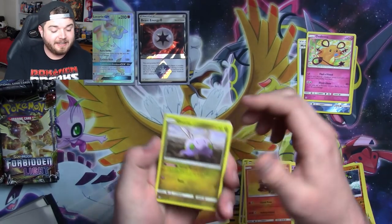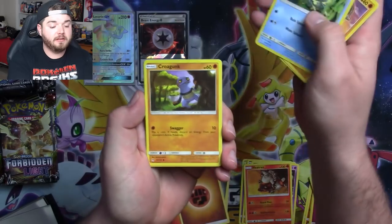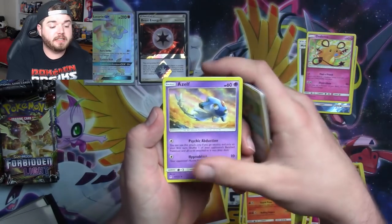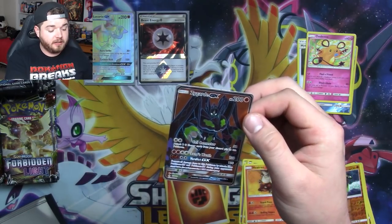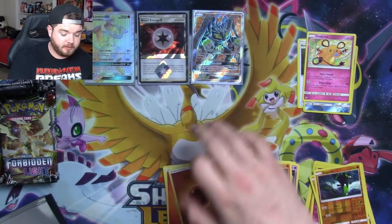That was almost bad. I've got a Gumi, Snover, Cubone, Froakie, Croagunk, Poipole, Crashawake, a Zelf, Reverse Holo Cubone. And — ooh! A Zygarde Full Art! We're getting all the fighting types in this one. Oh yeah. Get on in there, big boy.